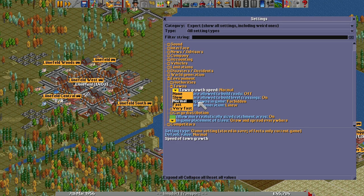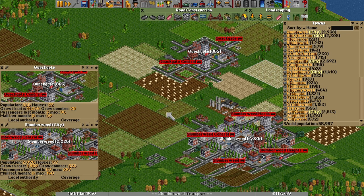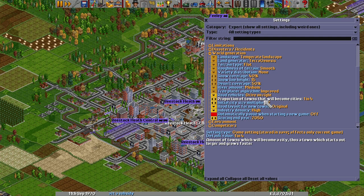Some towns in OpenTTD are just born with unspoken advantages. When the map is generated, there's a chance that any randomly generated town will be designated as what the code calls a larger town — shown to the player with the word 'city' in the town list. If the town is a city, it not only starts off with more roads and buildings than its contemporaries, but it will have double the speed of growth, as the growth rate value is halved. The chance of a town being granted city status, as well as the starting size of cities compared to other towns, can be altered in the game's settings. They default to one out of every four towns being a city, starting off twice as large as towns.